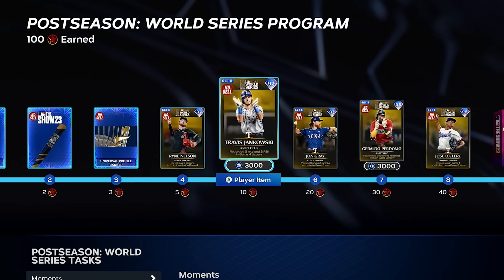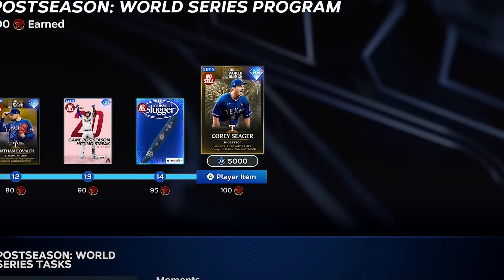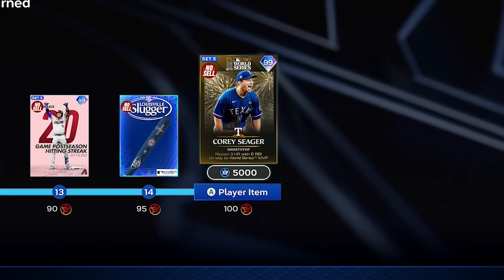Today is a special day in MLB The Show. SDS dropped their World Series program in MLB 23, and at the end of the program we have 99 World Series MVP Corey Seager. If you don't know why this is a big deal, let me take you on a quick trip down memory lane.